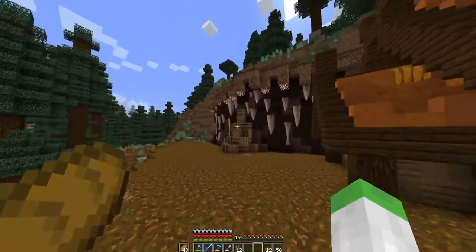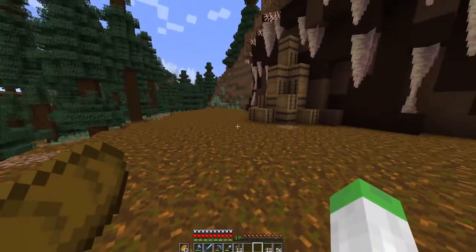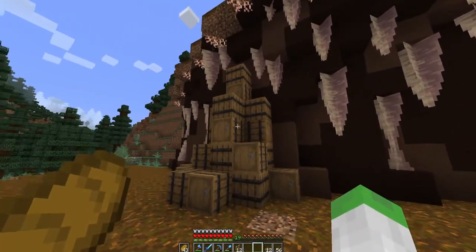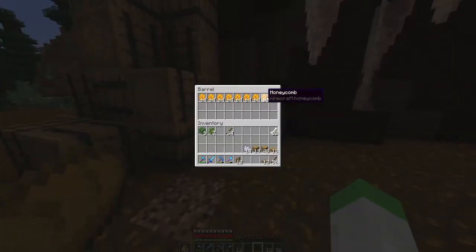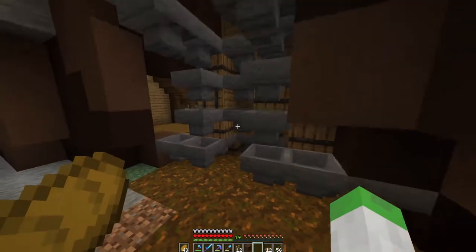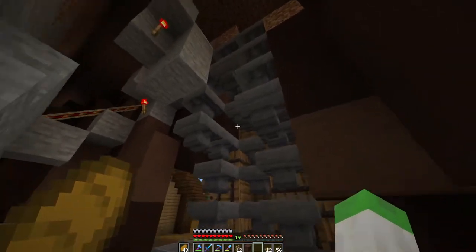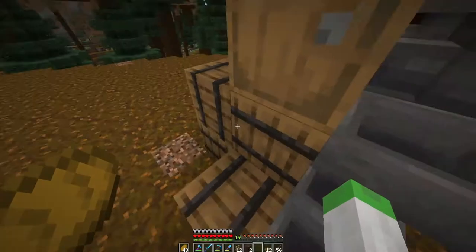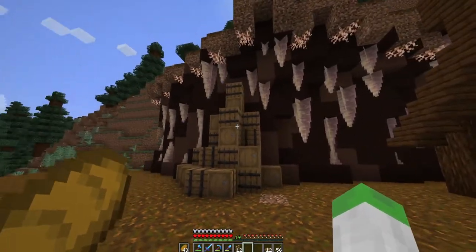I've done some work around the area and changed my mind on having a building here — I didn't like any designs I came up with and the area's a bit small. So instead I've just got this pile of barrels. It looks unorganized but it's fully automated — all my honeycomb goes into this barrel and then moves over the pile. It's a bit of a mess of hoppers back here, but it works. It's slowly collecting honeycomb and should last quite a while storage-wise.